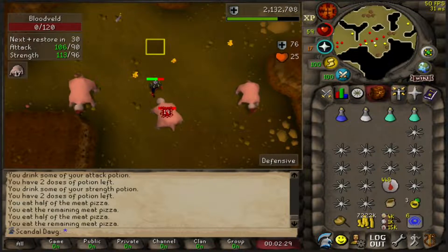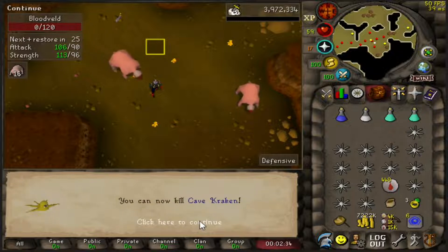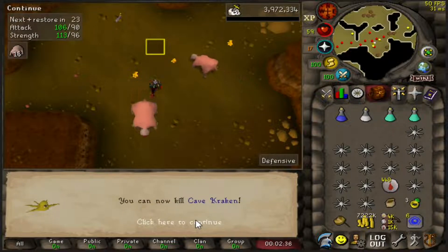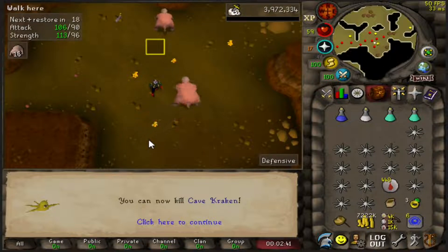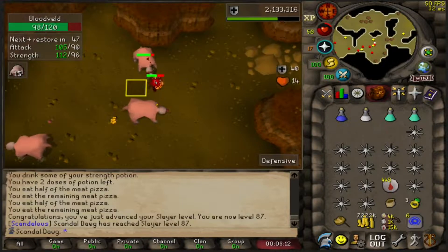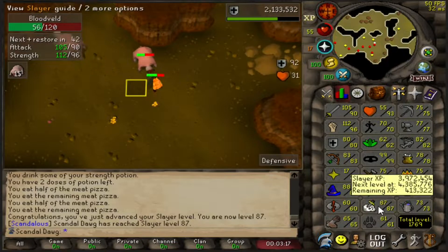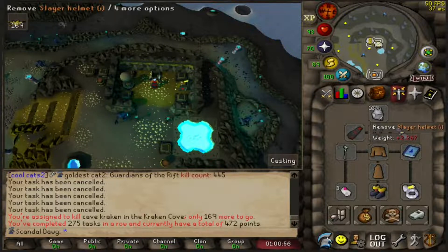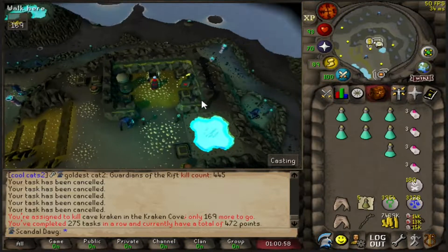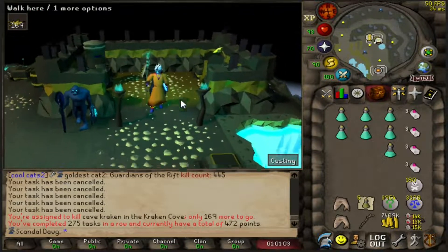The grind has been real, but we finally got 87 slayer — cave kraken unlocked! I've got 1000 points, I'm about to skip some tasks. Hopefully I snag a trident first task, but we'll see. It's literally 3:30 in the morning and I couldn't even think of what a trident was called. This is my second kraken task — first task didn't get it. We got 160 on this one. I extended them so we went through about 500 points to get the second task, but hopefully this is the one. Been using Flames of Zamorak, it's pretty nice.